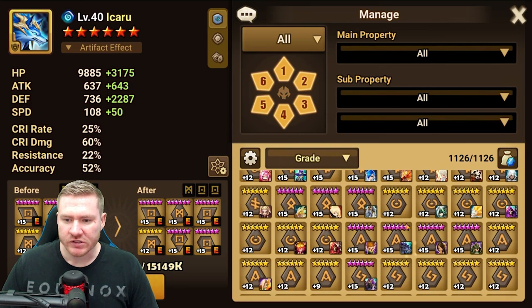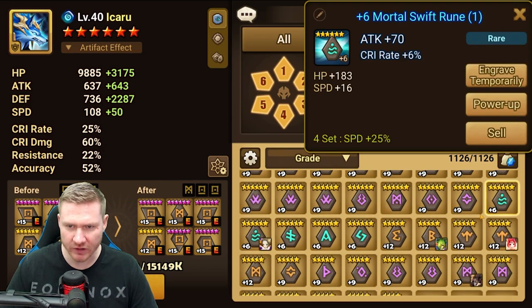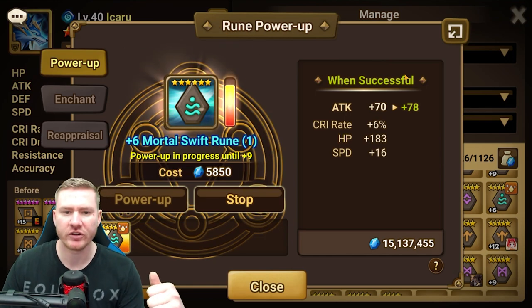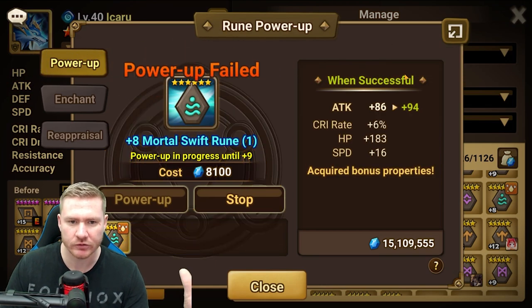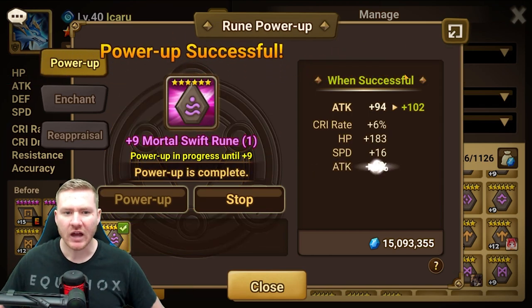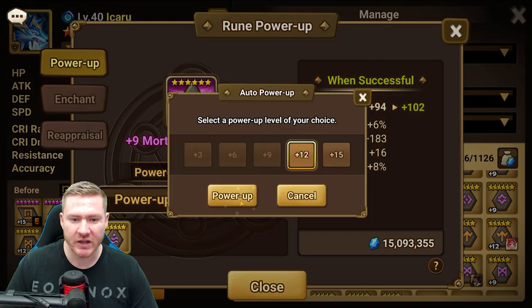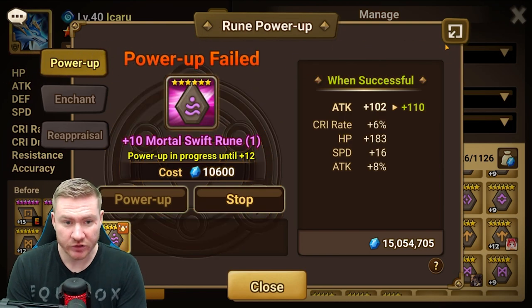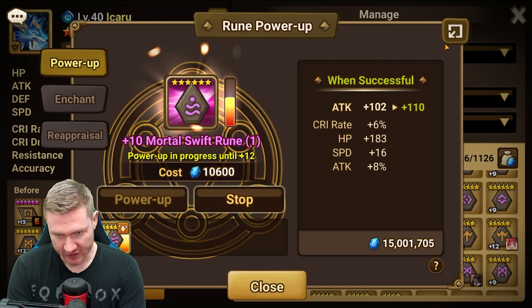Let's see if we can find a couple more blue runes to do this with. Here's one — we've got inherent crit rate, a flat HP, and we doubled up on speed. Let's see what it's going to do at nine and what kind of rune this could turn into. Now we've got attack percentage to go with our crit rate inherent, we've got speed, and we do have a flat HP — but don't forget we can take care of that flat HP. Let's see what we do at 12.